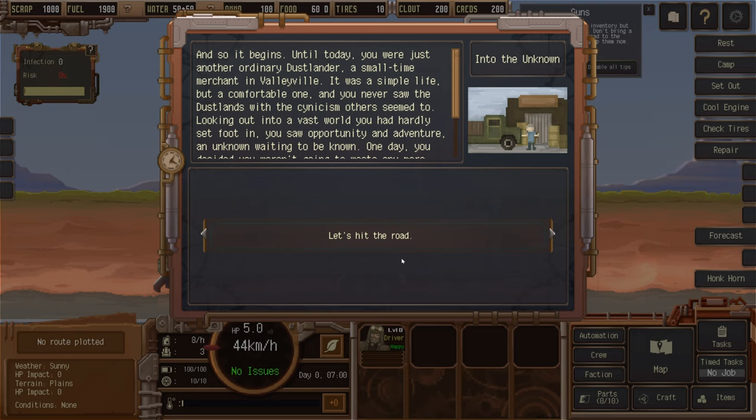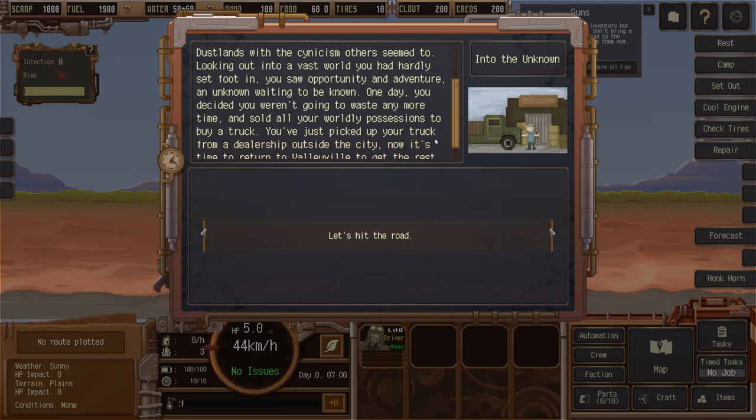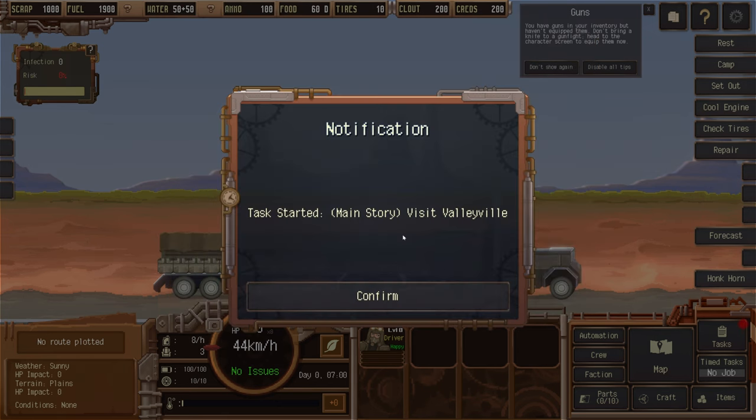And so it begins. Until today you were just another ordinary dustlander — a small time merchant in Valleyville. It was a simple life but a comfortable one. Looking out into a vast world you hardly set foot in, you saw opportunity and adventure. One day you decided to sell all your worldly possessions to buy a truck. You've just picked up your truck from a dealership outside the city, and now it's time to return to Valleyville. Task started — main story: visit Valleyville.